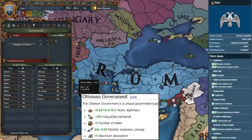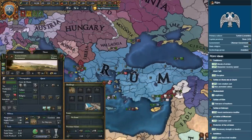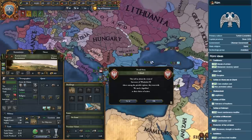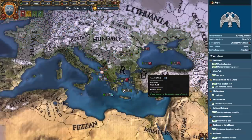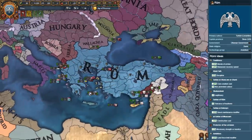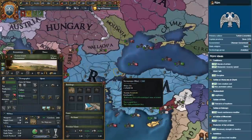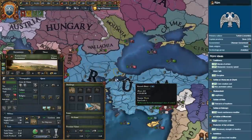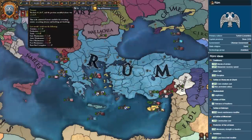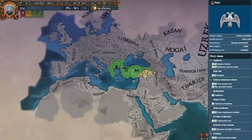The harem mechanic is unique to the Ottoman government form available to Rum. If the ruler of Rum is ever above the age of 30 without an heir, the player can pick between three selectable candidates from within the ruler's harem and view their stats before picking the best one. Rum is the best pick for any player that feels too dirty to play the Ottomans but still wants to spread rum and kebab throughout Europe, Asia, and beyond. Make the Byzantines cry by becoming the definitive Sultan of Rum and conquer Constantinople, Rome, and Moscow for the achievement of the same name.